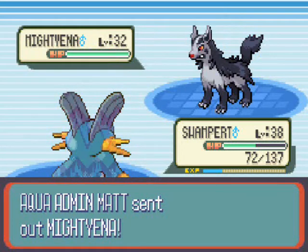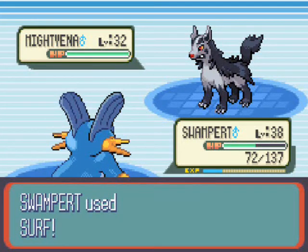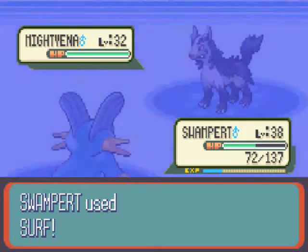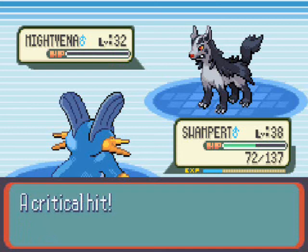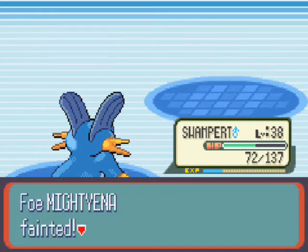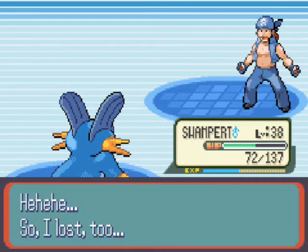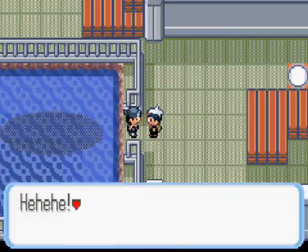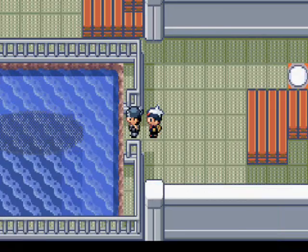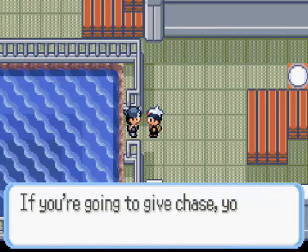We get to take on a Mightyena, who will use its Intimidate ability to lower our physical attack. No matter, because Swampert has excellent special attacking prowess — he will use Surf for a critical hit, so it does go down in one hit. Unlucky Mightyena. So I lost too... you should not be happy about losing, dude. While I was toying with you, our boss got away. Oh my God, no! You fiend, Matt. You ruined everything. So the adventure continues next time on Let's Play Pokemon Sapphire.